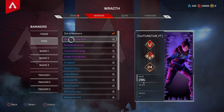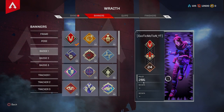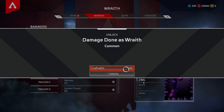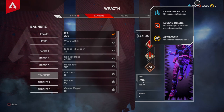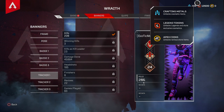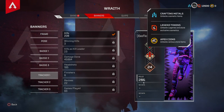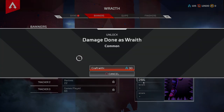You can have your character do different poses, which is a cool addition to the game. They also have badges — those are these little medals — and then the tracker. These are unlocked by clicking square and crafting them with 30 crafting metals. In the top right you have crafting metals, legend tokens, and apex coins. You can only get apex coins by buying them. Legend tokens and crafting metals you get just by playing the game, though you don't get many crafting metals.